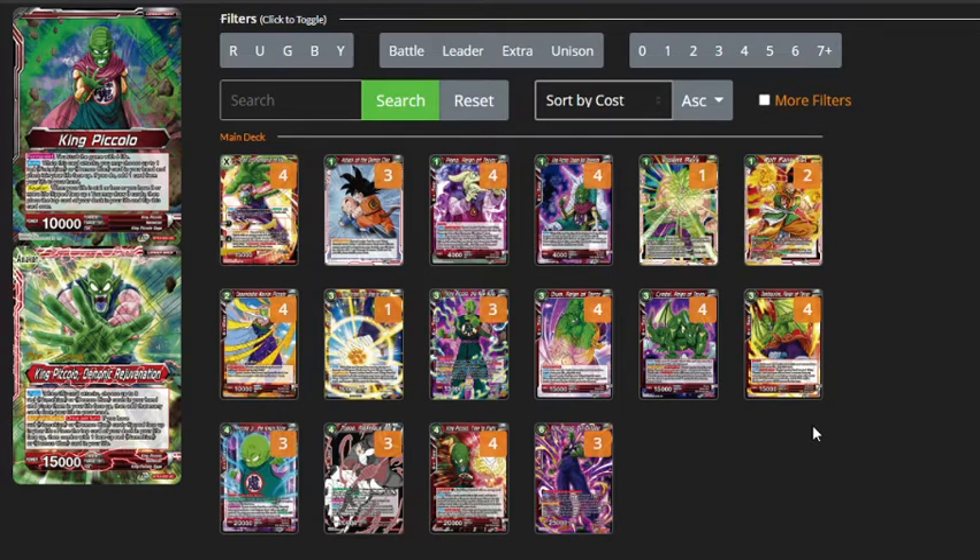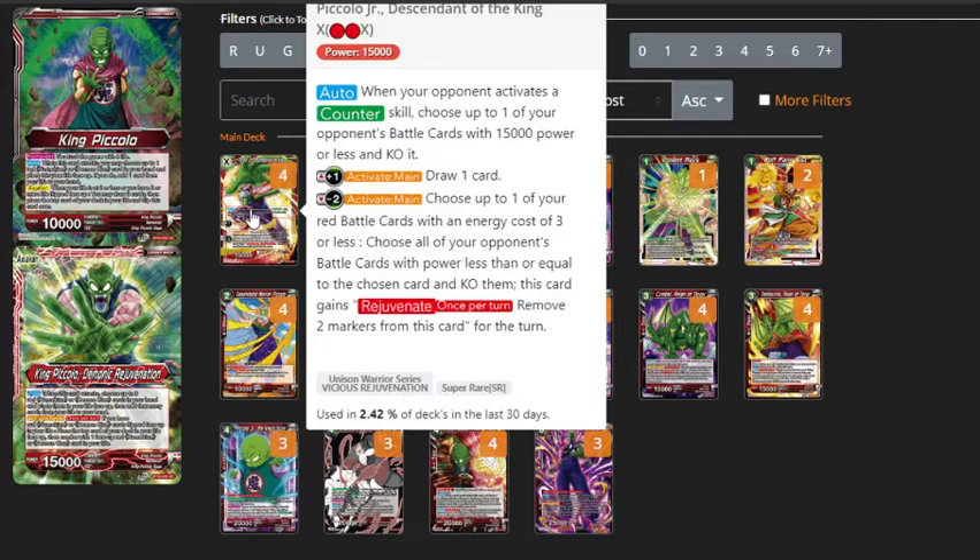It's a really fun deck. You just get to swarm the board by like turn three and it just goes really crazy. Our unison of choice is Piccolo Jr. Descendant of the King. This card just does it all for the deck — it's perfect. You get an Activate Main to draw a card and plus one. That's lovely, just free advantage for absolutely no cost.